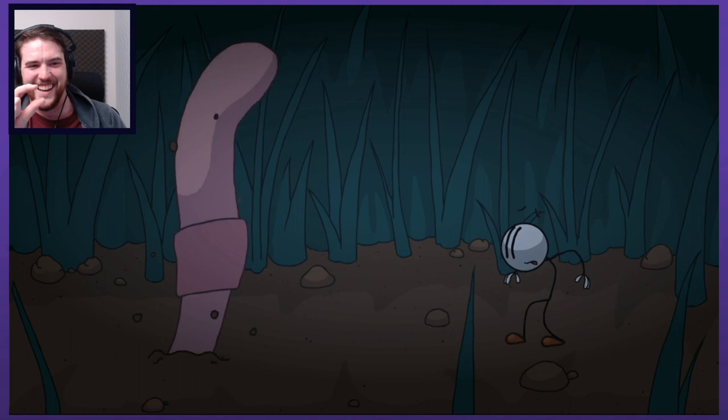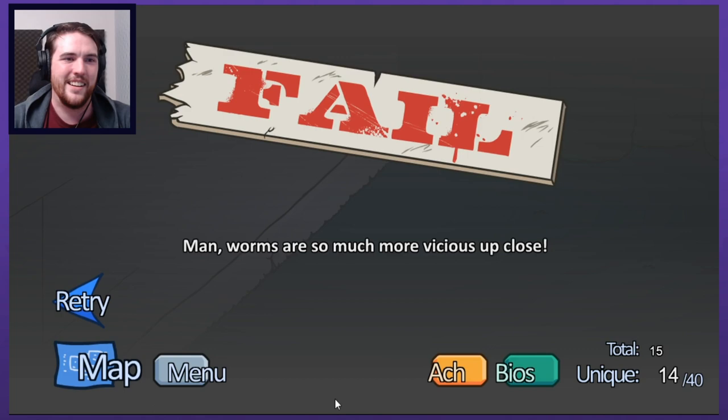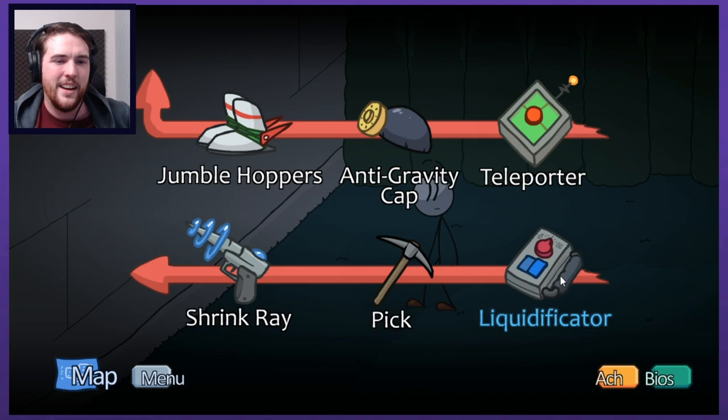Shrink ray - so we can get infinitely small probably. This is kind of funny now that Grounded just came out. There's something really funny about shrinking you down into like the silliest, most generic looking stick man there is. Worms are so much more vicious up close. I personally would have gone for the Dune Arrakis reference - something about sandworms or earthworms. There's something there; I would need more time to think on it.